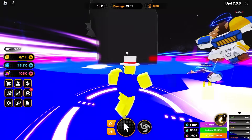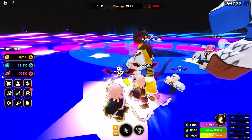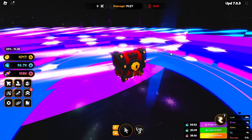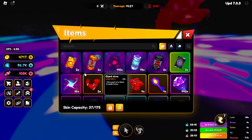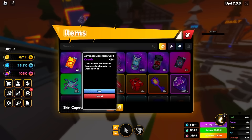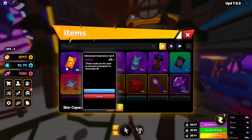We just completed the boss. Once you run out of time, a chest spawns in the very middle — all you gotta do is open it up to claim your rewards. You can only do this twice a day. It looks like I got some gems from there, and if you check your inventory you should have some advanced ascension cards as well.